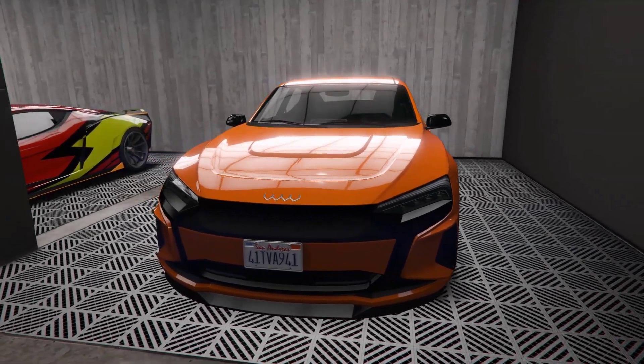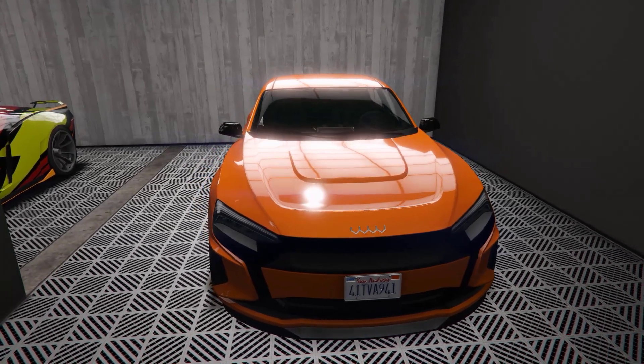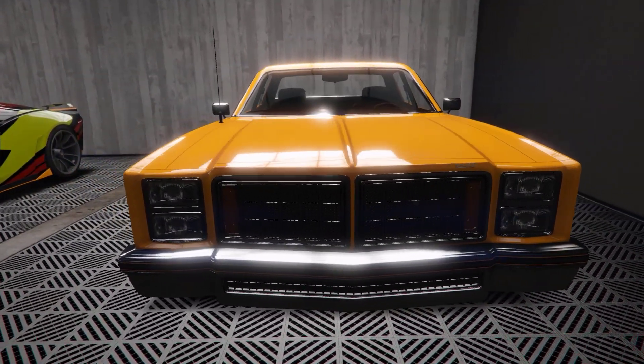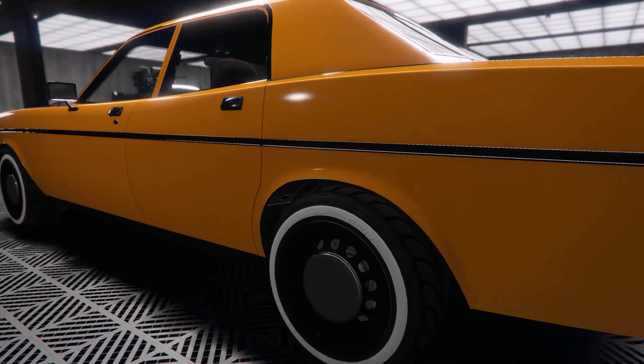Hello everyone and welcome back to another GTA Online Guide. In this video we're going to be taking a look at the Obey Omnis EGT and the Bravado Greenwood, two Imani Tech cars added at the beginning of the Criminal Enterprise DLC.